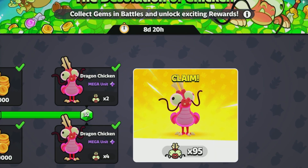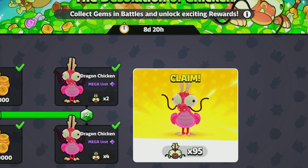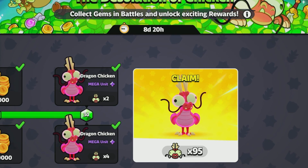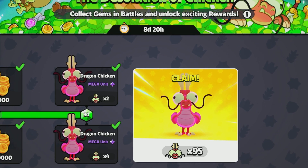Another nice thing especially for free-to-play players is the change to the gem pass. Right now you get the mega bank if you purchase the pass and reach max level. In the future, for each 1000 gems collected you will get a free mega unit, and this will be available for free-to-play players as well — which is insane and keeps you playing the game.